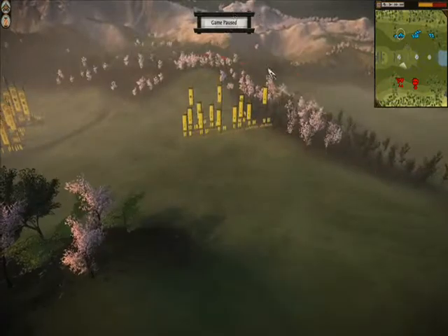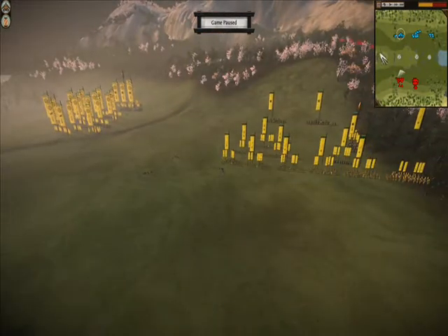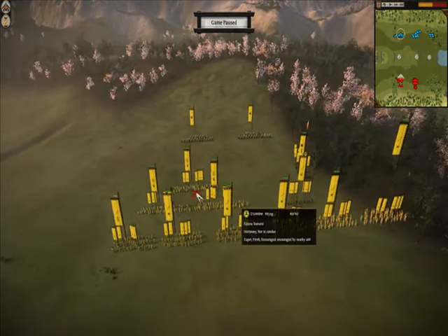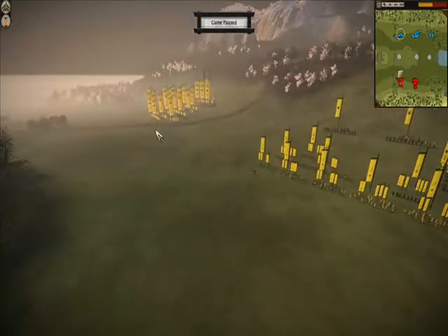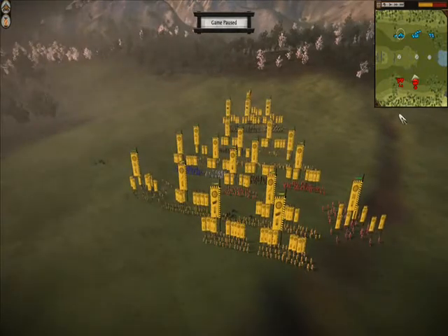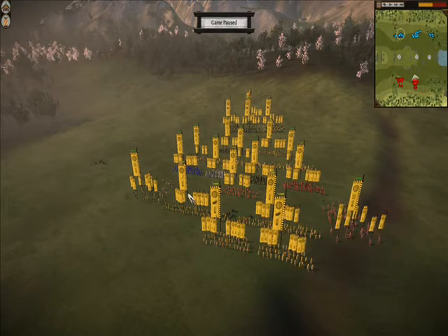Miyagi, as he is wont to do — a word of advice to those who might play him on Ultra Funds — loves his melee units: his swords, his spears, and I'm assuming a ton of cavalry. And by assuming I mean I know, because this is a goddamn replay and I've done the battle once. His partner is pretty much the same kind of guy — he's got a couple gunmen, but besides that he is loaded up on the infantry.